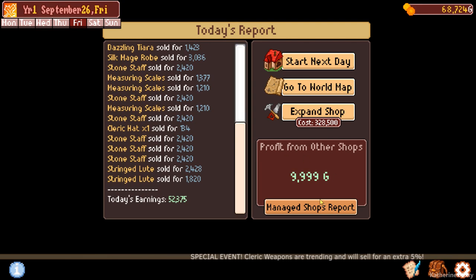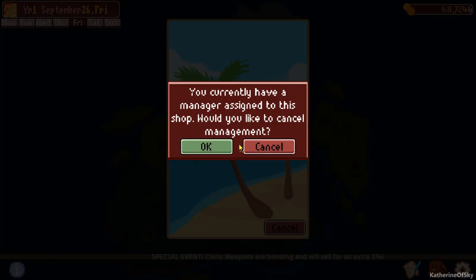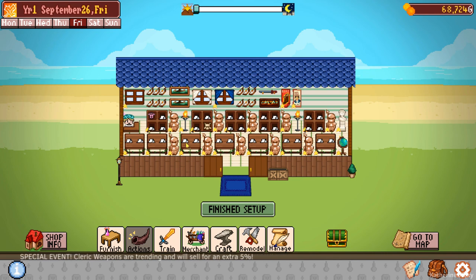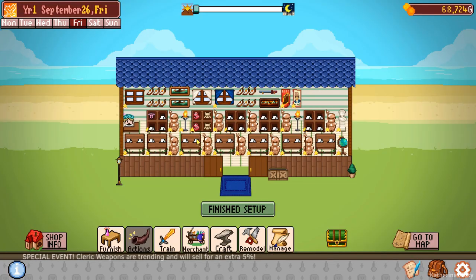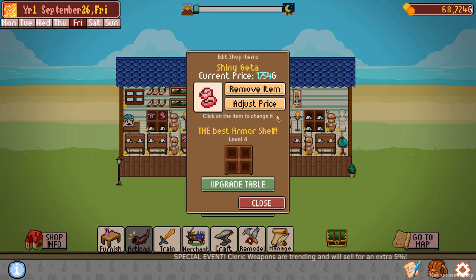My profit from the other shop is quite low — that's really weird. Let's go to the world map. Everything is gone? I filled the shop with items and for a while they were all there, and I guess maybe they just sold out. Could that be? This is interesting. In any case, let's just put a bunch of stuff in here — maybe they do actually sell. I didn't think they did, but maybe they do.